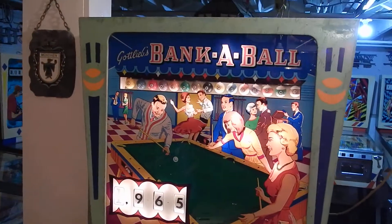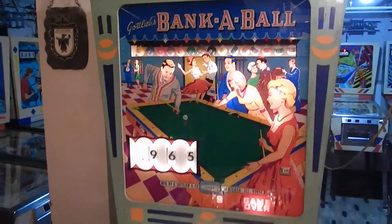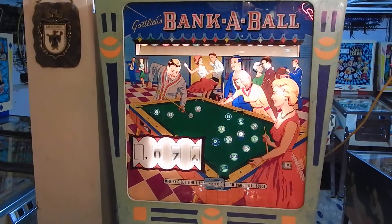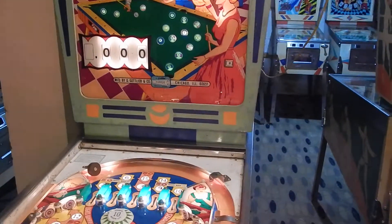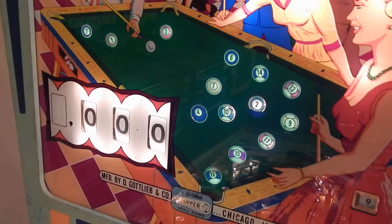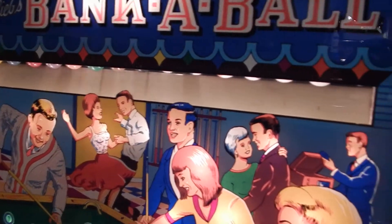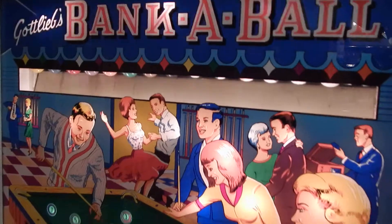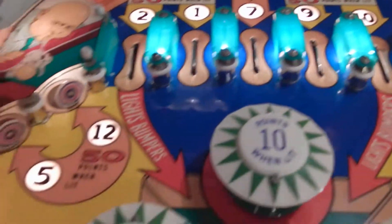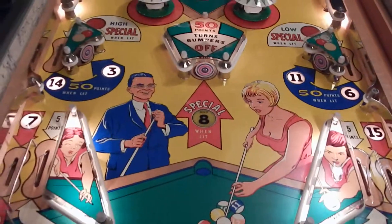We're going to start from the beginning, pushing the button and starting the game. As you can see on the back glass in the pool table, all the balls are lit. In the animation box or window, the balls did not drop down yet because at the start of the game all the rollovers are lit, but the numbered balls and the specials are not lit.